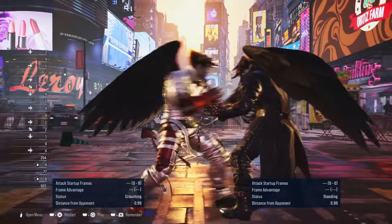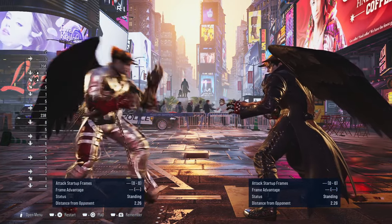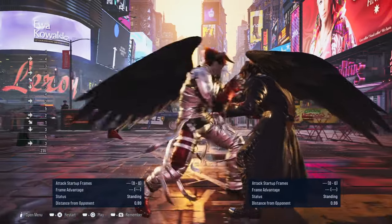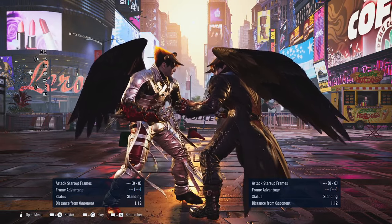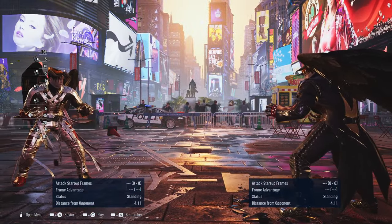Players that play Devil Jin love to mix up the hell sweep, and they mask their movement using the wavedash. They can go for the hell sweep or they can go into an instant while-standing 2 from the wavedash. So if you see a Devil Jin constantly wavedashing, they're trying to set up the hell sweep or catch you off guard with the instant WS2. If you block the WS2, it's minus 12, so you can go with a 12-frame punish or a 10-frame punish.